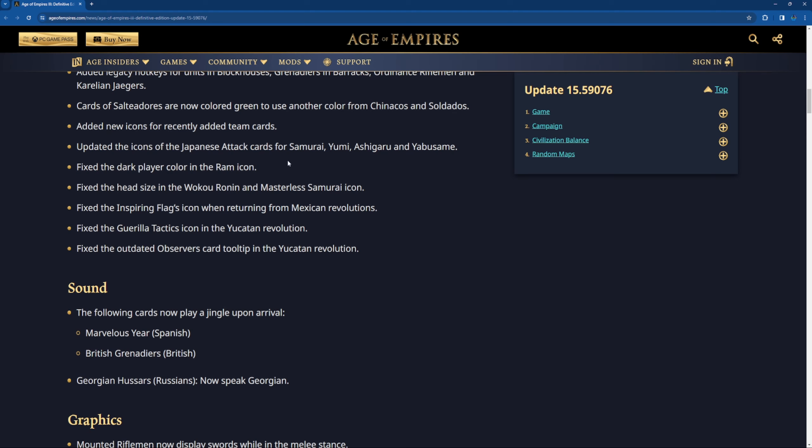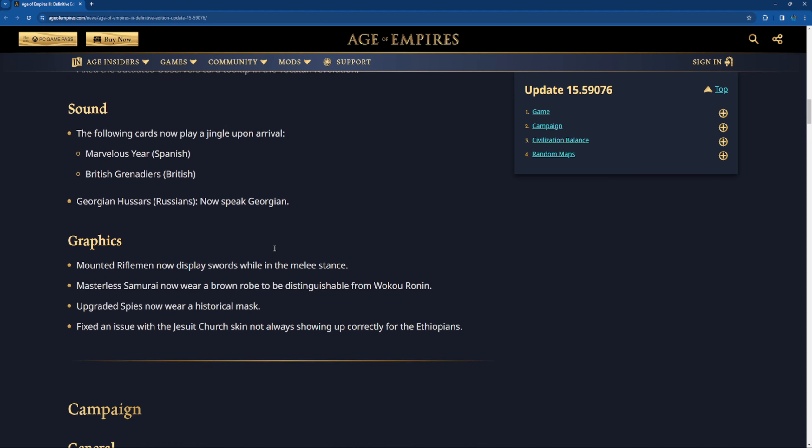Fixed the head size of the Woku, Ronin, and Masterless Samurai icon — I've never noticed that to be an issue. Fixed the inspiring flags icon when returning from the Mexican revolution. Fixed the gorilla tactics icon in the Yucatan revolution: the card was changed but inside the Yucatan revolution the card was still the old one, but now it's completely changed to the new one. Fixed the outdated observers card tooltip in the Yucatan revolution.